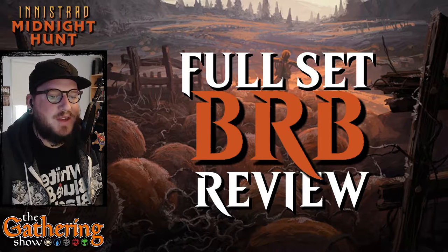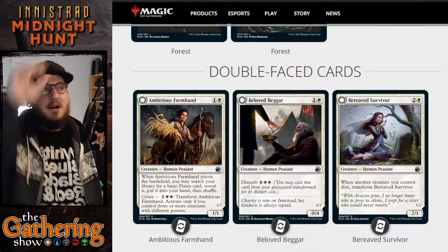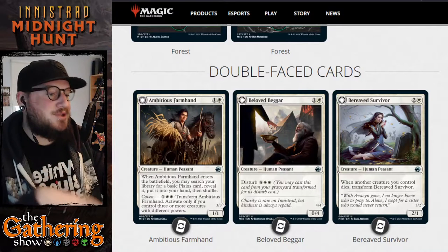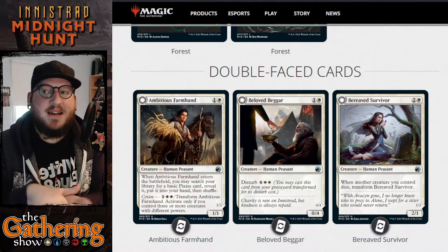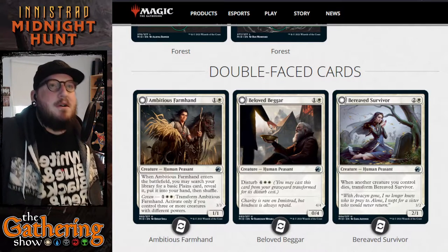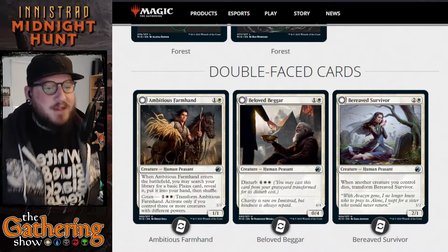For the final bit of this full set reveal, we are going to go into the double-faced cards. This is Innistrad Midnight Hunt. Innistrad is notorious for transforming cards — lots of cards that have day and night sides. So there's a lot of double-faced cards. Be patient as we go through all of these double-faced cards.